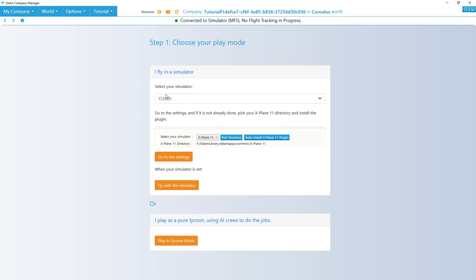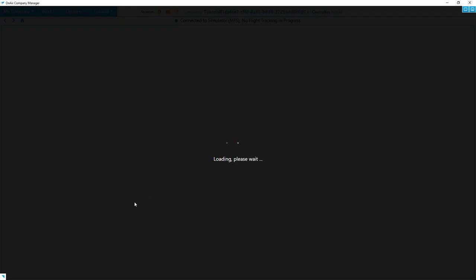I've already set up my simulator when I set up OnAir, so it should be defaulted to your simulator. If it's not, it shows you how to go ahead and pick the directory so it's all set up properly. You've got two options: you go ahead and fly with the simulator, meaning you actually complete the jobs yourself — you can also use AI pilots to complete the jobs — or you can purely play in Tycoon mode where you do no physical flying yourself. I'm going to fly with the simulator.